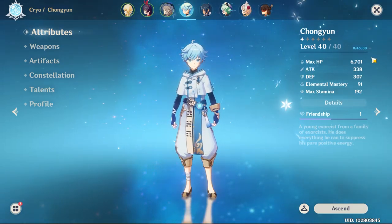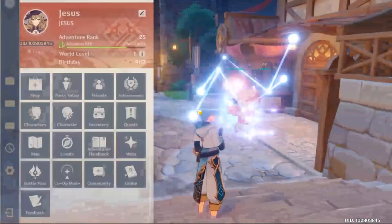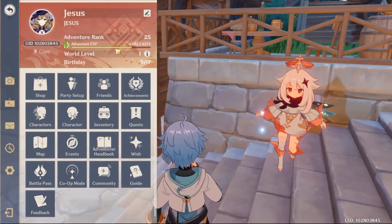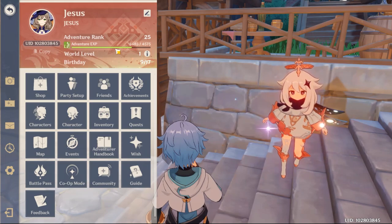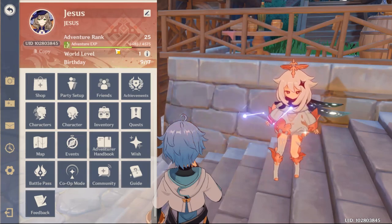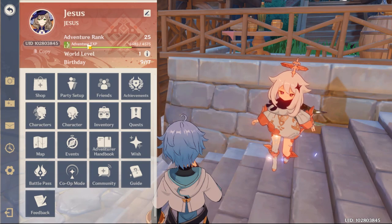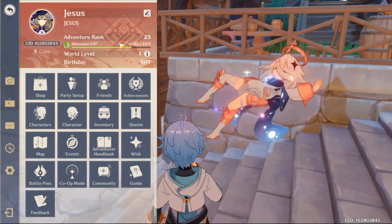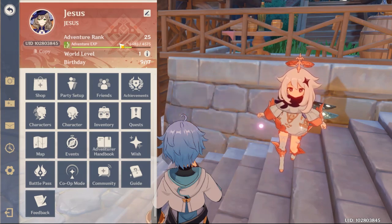Everything you need to know in this screen, aside from weapon and artifacts. So let's talk about the adventure rank first. Adventure rank is basically when you complete your quests and commissions. Commission and quest are similar but a little bit different — commission is more about the rewards, and quest is to advance in the story and get rewards. So you get adventure EXP, and you also get it from worshiping the statue. I'll probably cover that in a different video.